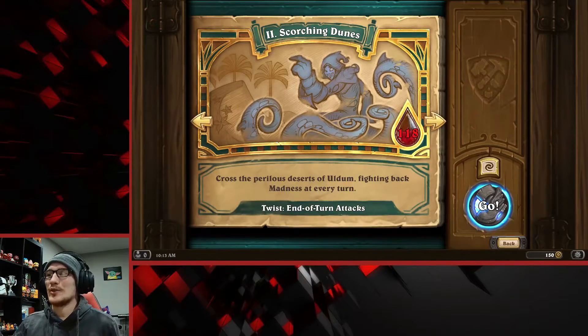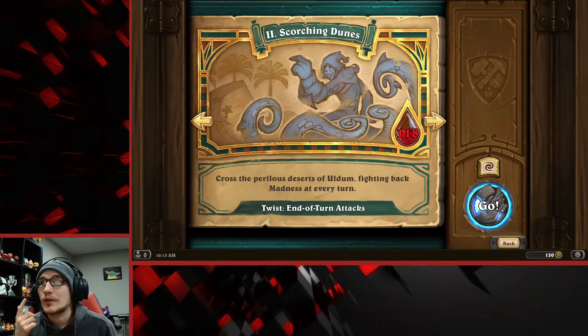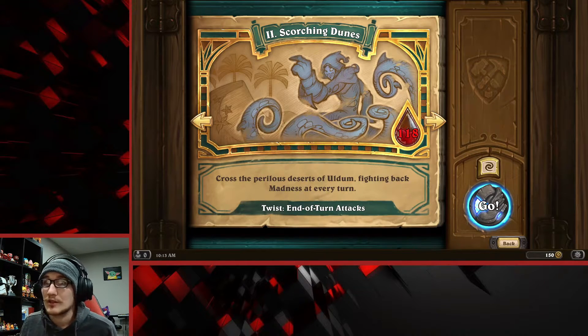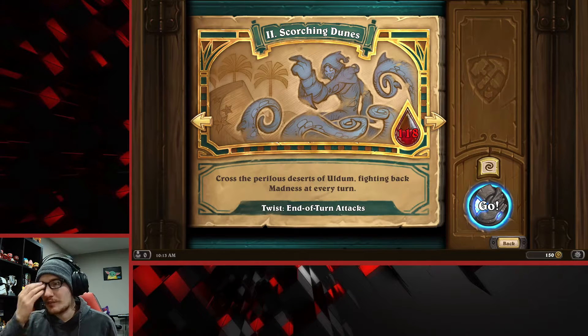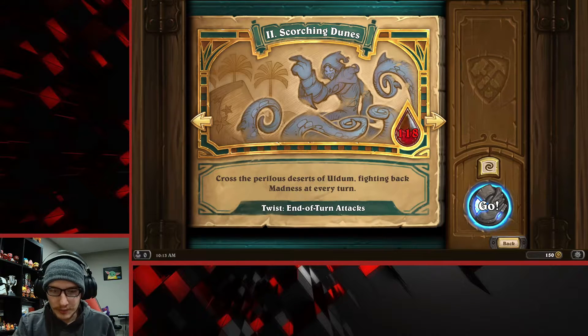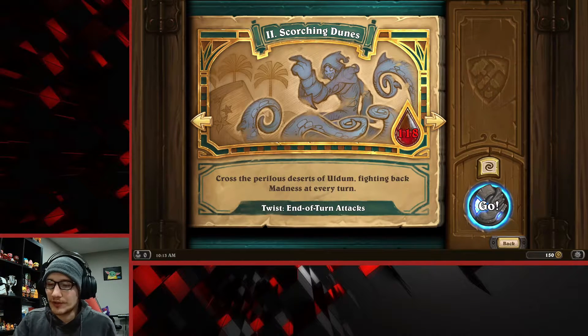Hello everybody and welcome back to Nick Plays Hearthstone: Tombs of Terror. Last episode we went against the plague lord - we didn't actually beat him, we got more than half his health down and then he summoned C'thun. C'thun totally destroyed me because he's my favorite legendary minion - you power him up with certain cards that add plus two plus two, taunt, divine shield, stuff like that. He got his C'thun up to 41 attack, and when you summon C'thun he deals his attack split among all enemies.